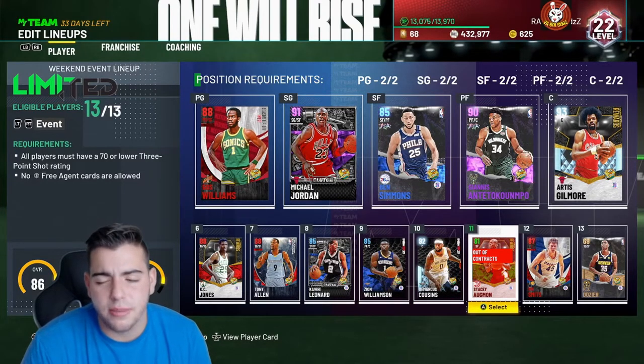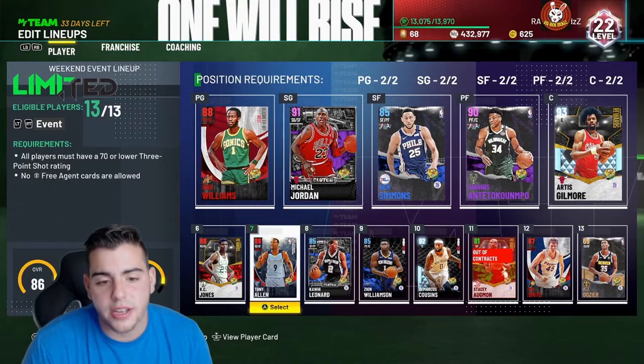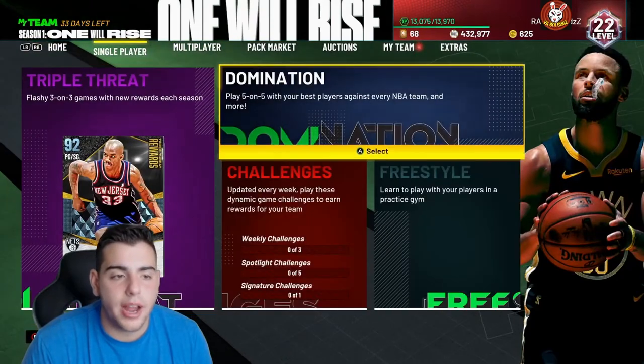The players I'm missing are Ben Wallace and Hakeem, and maybe Kareem — I could easily get them. But this is by far one of the best limited squads in the world. I ran this squad, went 9-0, and got my ring. I'm going to show you what it looks like.